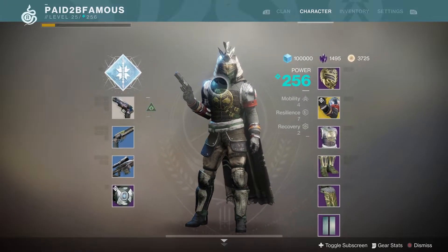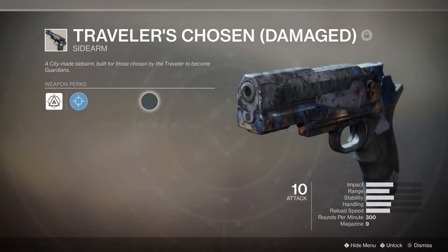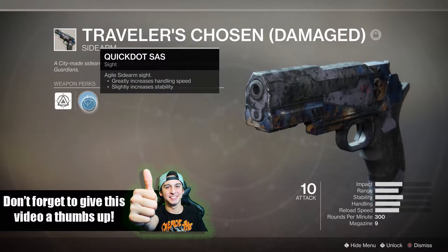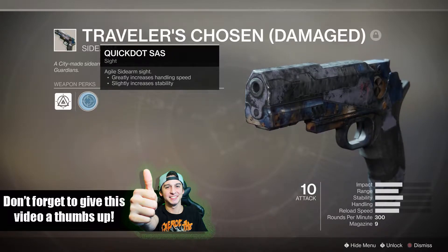All righty guys, for a little more in-depth review — as you guys can see, like I said earlier, the Traveler's Chosen sidearm. This is a sidearm you first get when the game first starts after a Gal kicks your ass. As you can see, it comes with Adaptive Frame and that is it. No other perks on it. You got one sight — Quick SAS — and that is it.